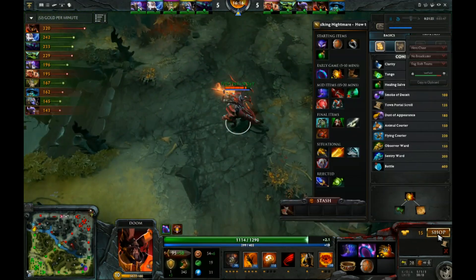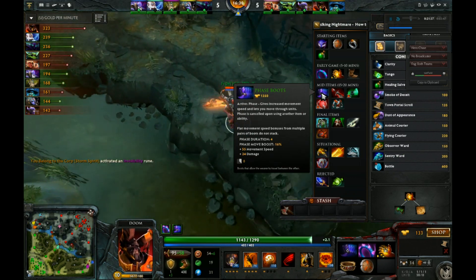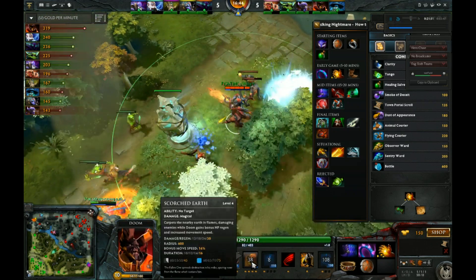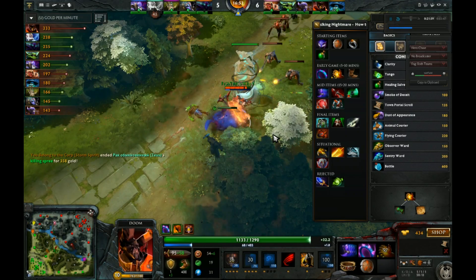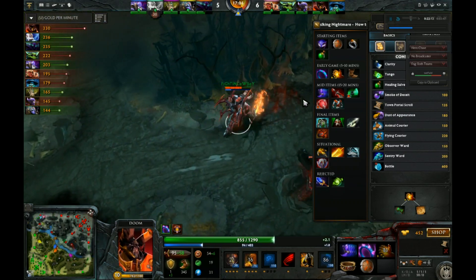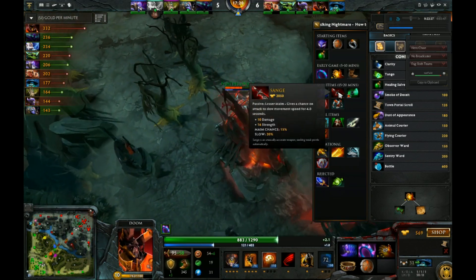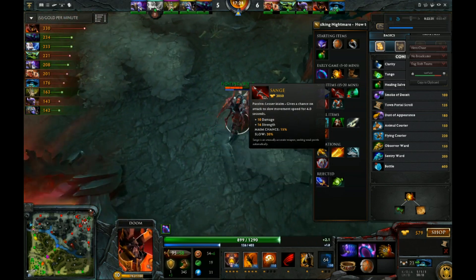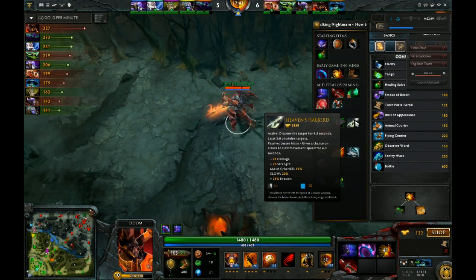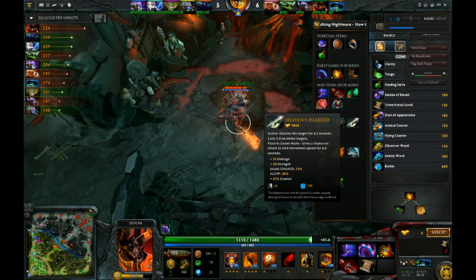As soon as you're done with Midas, work toward Phase Boots. You have terrible attack speed with Doom, so you might as well get bigger damage per hit. Because you already have Scorched Earth for the chase, when you combine that with Phase Boots you end up moving around 445 movement speed when you pop your boots and have Scorched Earth up - it'll save your life and let you chase down kills. Following that, we're going to go Sange for nice stats. If the maim chance happens to proc it'll be awesome and you'll usually secure a kill. Later we upgrade that into Heaven's Halberd, which is a core item for any strength tank-carry type.